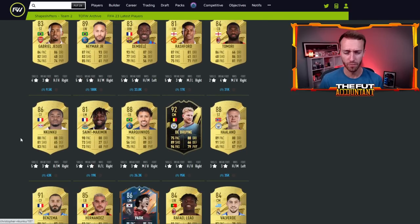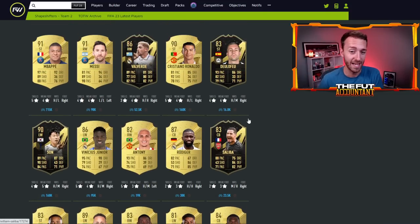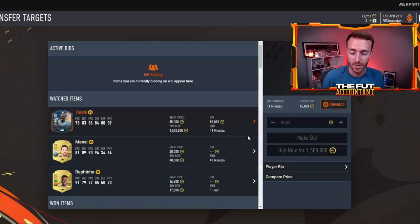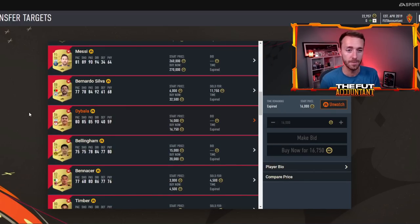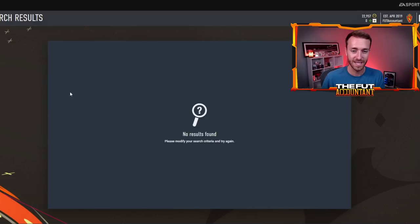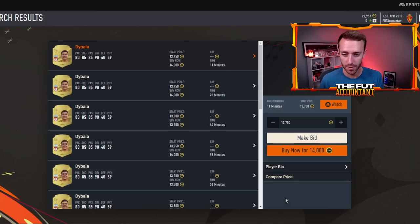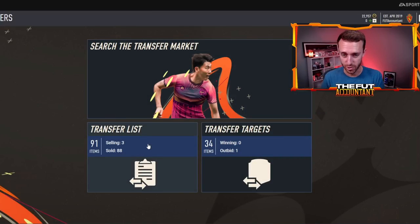Kylian Mbappe at 43k, Neymar at 180k, Messi under 100k — ridiculous prices. If you're somebody that has some coins, look to sit on those cards. People were coming into the stream yesterday saying they packed Dybala and asking whether to hold or sell — I was telling them to hold. Dybala is 13k right now; I wouldn't be surprised if he ends up being 30,000 to 40,000 coins by next Tuesday because people will be getting on the market, opening their FIFA points, and getting coins. If you pack anybody worth more than 10k that's high rated, hold on to that card for sure.